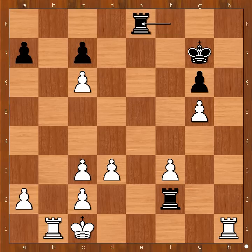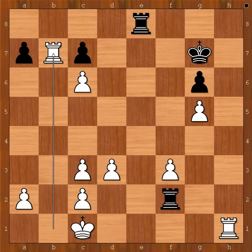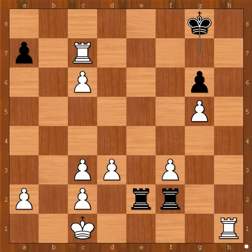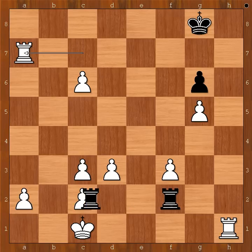But white played a move and black resigned. The move is rook to b7. Black resigned. Rook from e to e2 doesn't work because of this variation: rook takes pawn on c7, check. King to g8, and now rook takes pawn on a7. After rook takes pawn on c2, check.